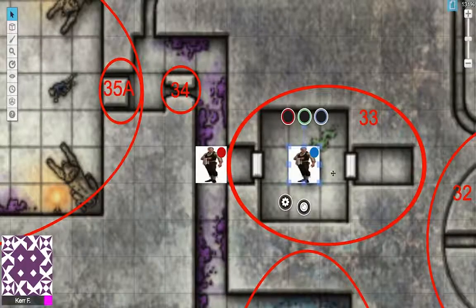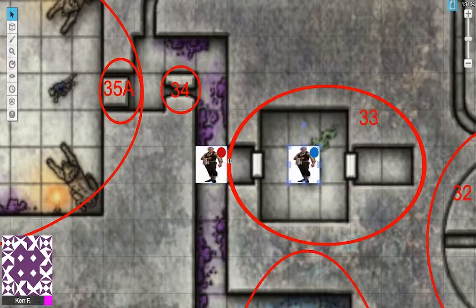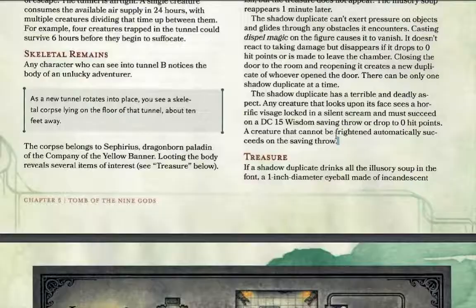But if only it was that easy. If another player character comes around and looks at your duplicate's face, they'll see how terrifying it is. They'll have to make a Wisdom saving throw with a DC of 15. If they fail that saving throw, they fall to zero hit points.